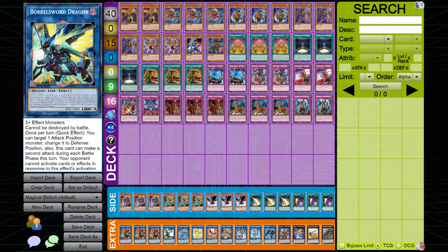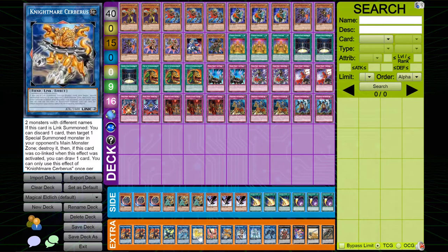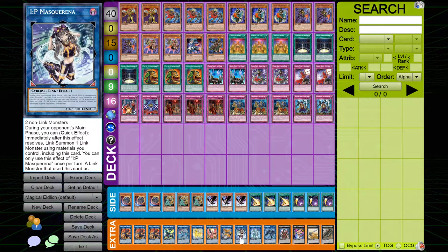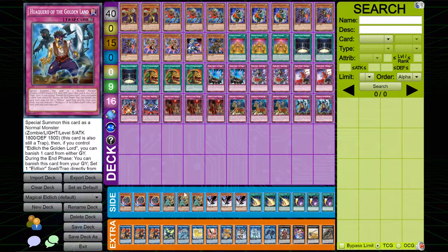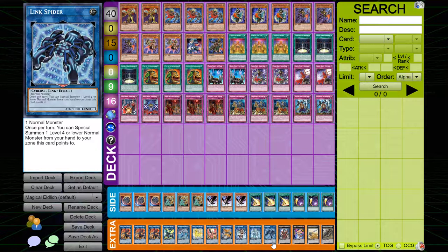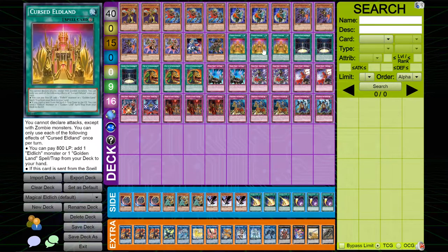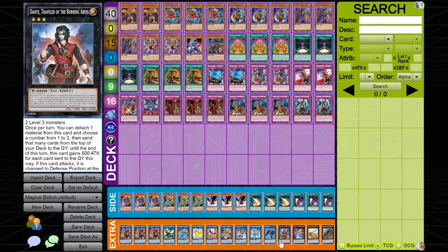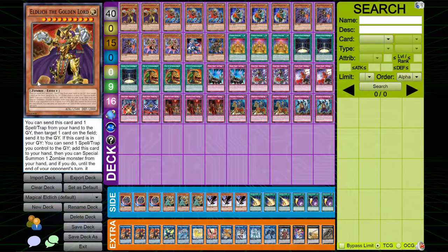The rest of the extra deck is generic: one copy of Borrelsword, one copy of Apollousa, no Access Code because it's not great here. I play the Knightmare engine — Unicorn, Phoenix, Cerberus, Honorary Nightmare, and IP Masquerena. One copy of Imduk the World Chalice Guard Dragon, which is good for getting your Conquistador and Hakkero off the field to activate their effects. One copy of Link Spider for the same reason. One copy of Dante as the most generic Rank 3, since many Magical Muskets are level 3 and 4. And one copy of Gustav Max and Liebe, because Rank 10 is God.